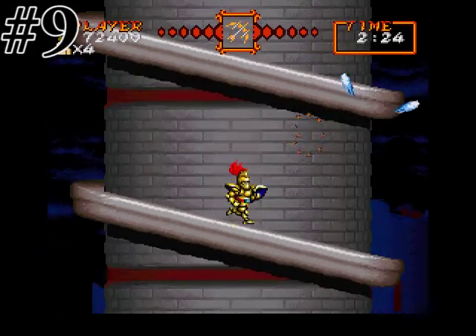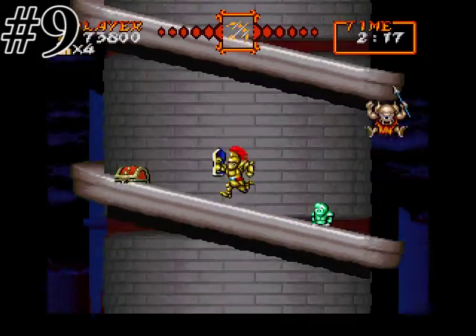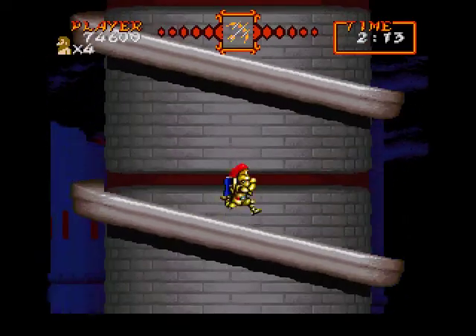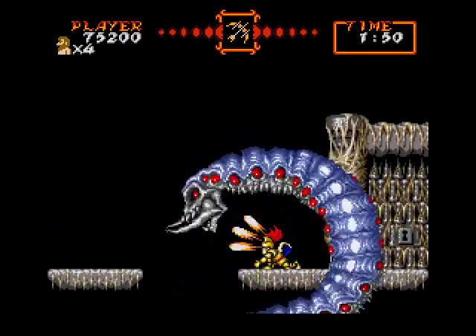Fortunately number nine isn't hard to find at all — you just walk ahead. If you jump around a lot it's actually possible to miss it though, so don't get too crazy. And that's all for stage three — a total of nine chests this time.